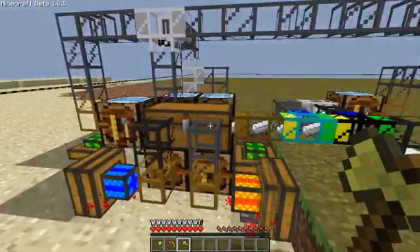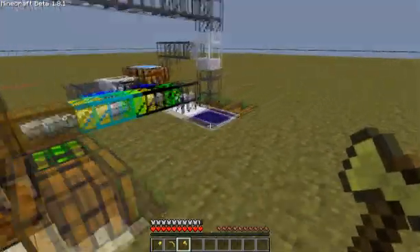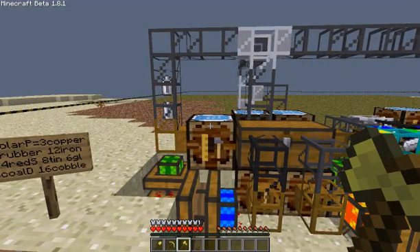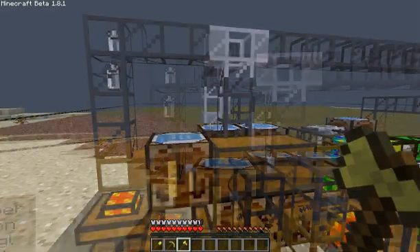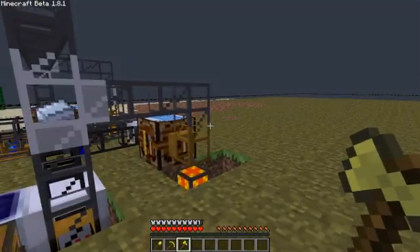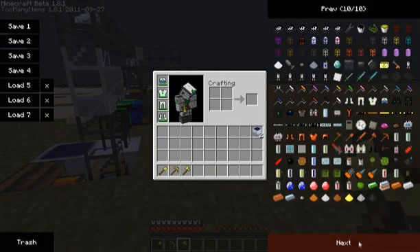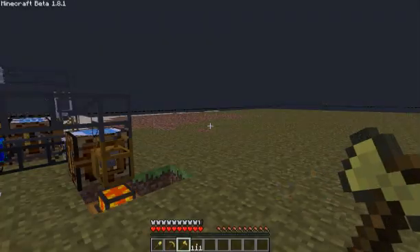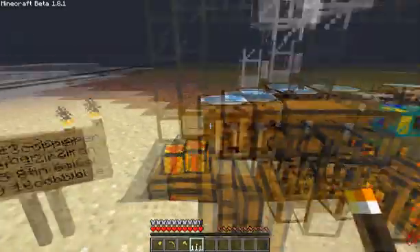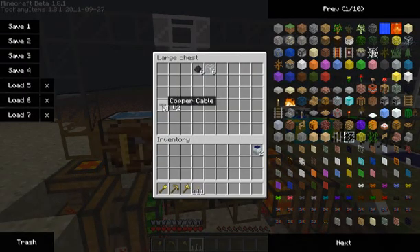I actually cut off the sound for this video because there was no need for it, and also this electric furnace started only twice in the video and got pretty annoying. I'm going to get some rechargeable batteries over here. This here is one refined iron. Let me just get some torches. Let's see what's in the chest — the glass and the coal dust, batteries and copper cable.